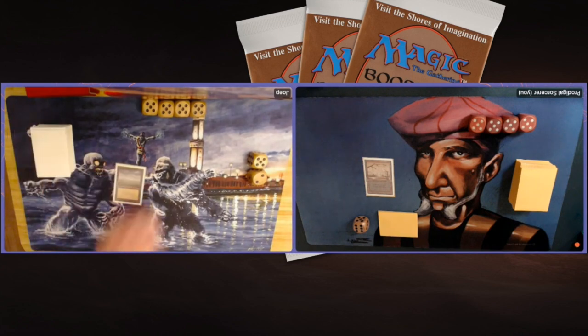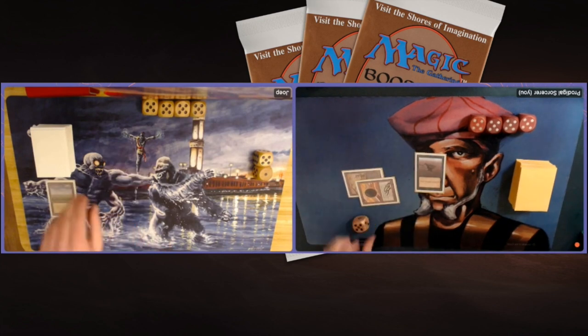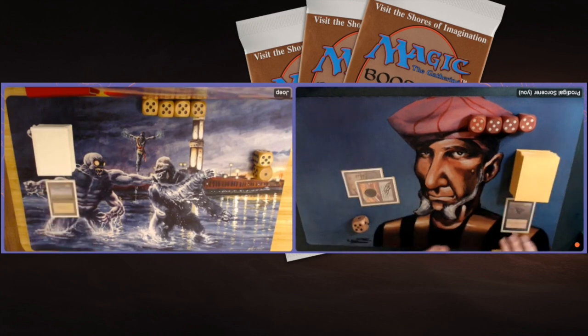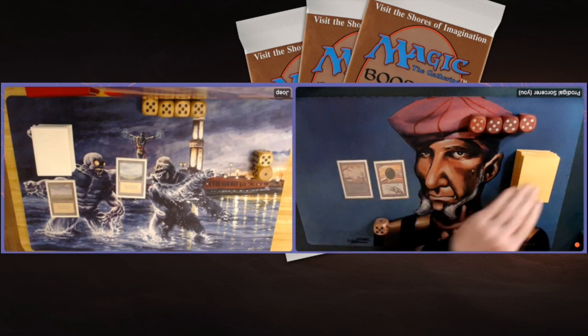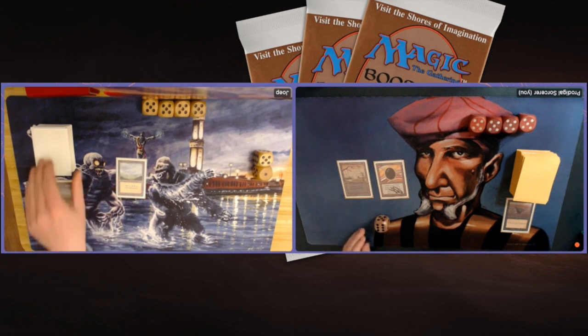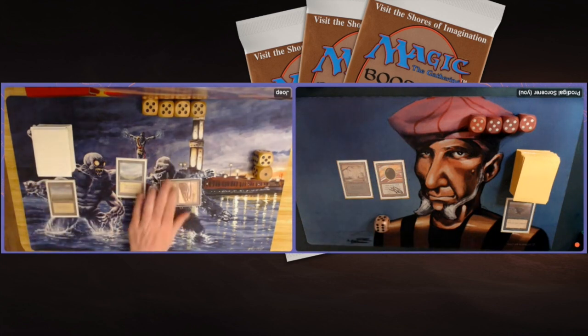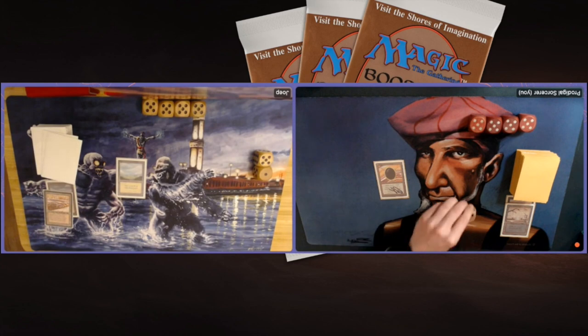My opponent, after the draw, plays a Plains and passes. There's a Mox Jet — tapping two, there's a Sinkhole. That's pretty good, but I am missing a land drop. It looks like I kept a hand with a Swamp, a Mox Jet, and probably a Sinkhole or multiple. I was on the play, so I'm a little surprised I kept this hand. That Sinkhole is painful — it was a risky strategy, and now it's proven why I shouldn't have kept the hand. Only the Mox Jet left — we're in top-decking mode.